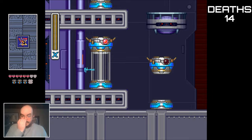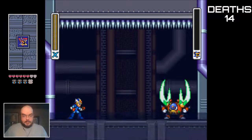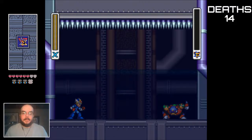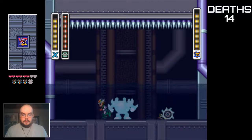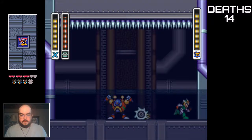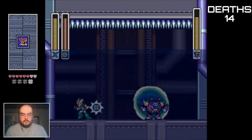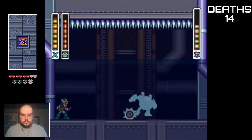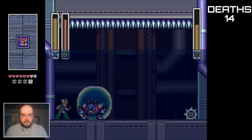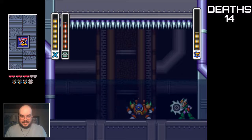I have to take just a little bit. Who we got in here? This is Bubbly Crabloose. His weakness, if I recall correctly, is the Spin Wheel. It is. Nice — he jumped onto it.